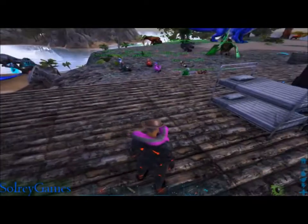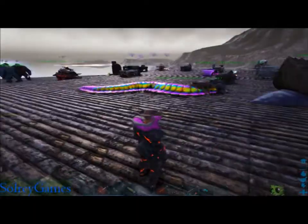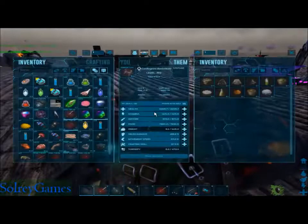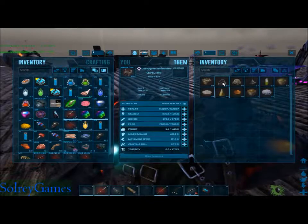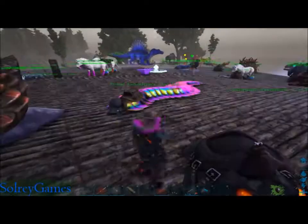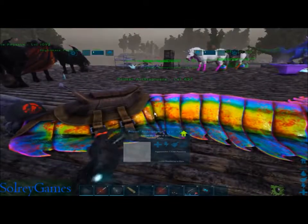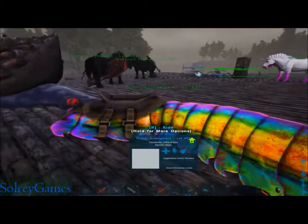I'm doing this live while streaming, so I'm not gonna cut and wait - we're gonna go along with it. Some more utility dinos: this guy acts as a camp bench, you can increase crafting speed - he'll craft at a ridiculous amount of speed.